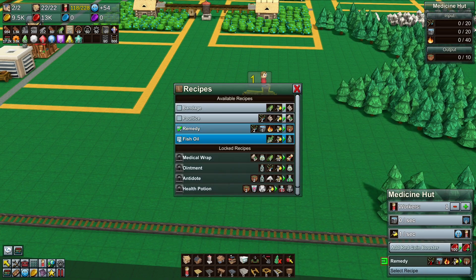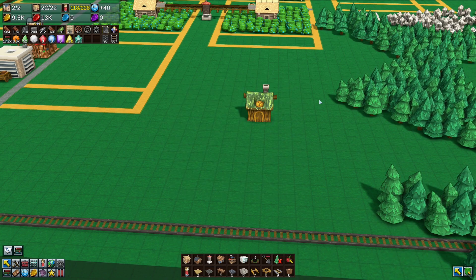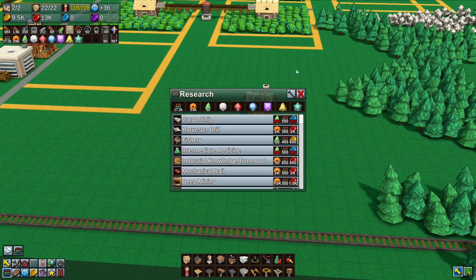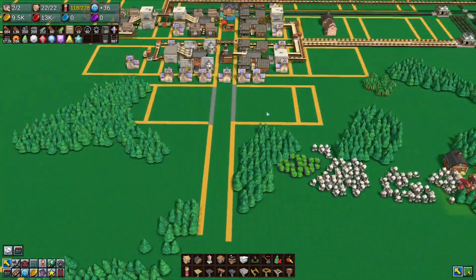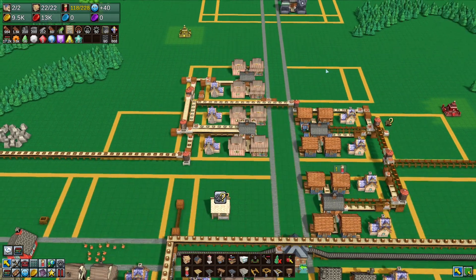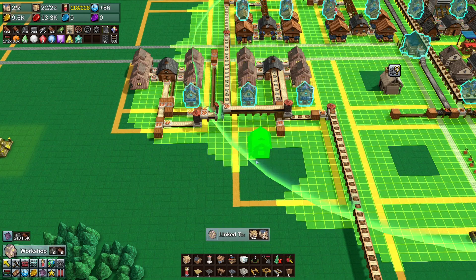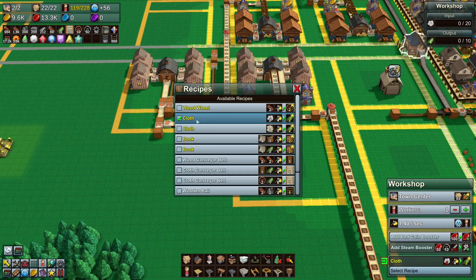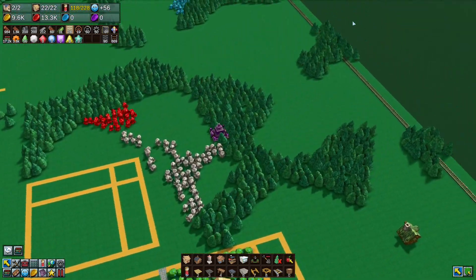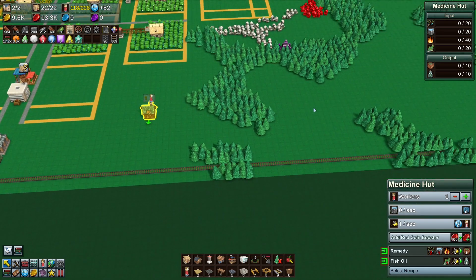Antidotes require remedies, fish oil, and sugar — we can make remedies, fish oil, and sugar, so we'll just wait until we unlock intermediate medicine at 200 research and 100 blue coins. Let's make some bandages since we have cloth, though it's not being produced very well. Bandages are made in the medicine hut — purely a knowledge-based item.